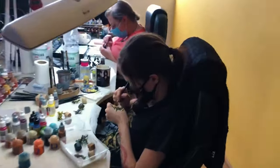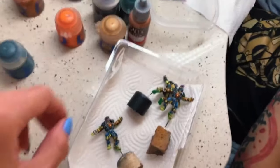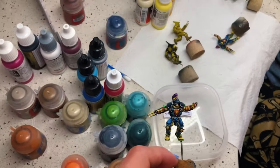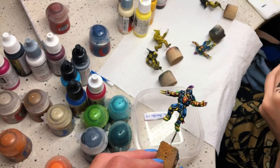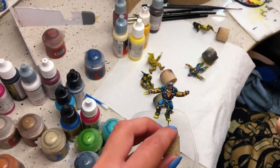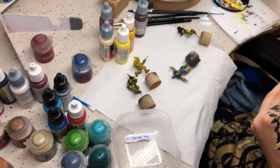Hey, Natalia. Hello. What you got? Blood bowl. How nice contrasting minis we got here. Super vibrant. These are level 6. Nice. Thank you, Natalia.